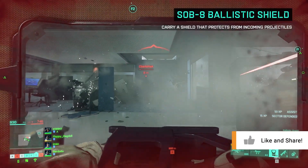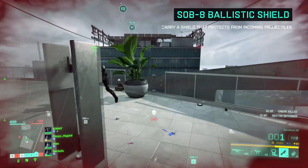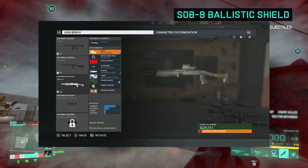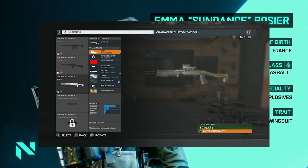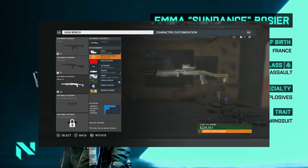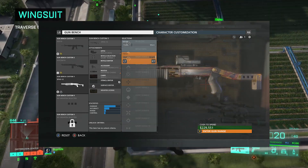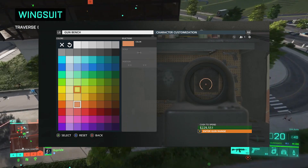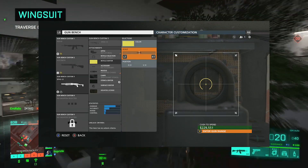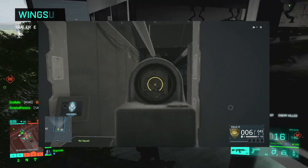There hasn't been a truly immersive Battlefield weapon customization system since Battlefield Hardline, and that was back in 2015. Visceral did it best, offering players incredible control over sights, reticles, and other attachments. You could even change the appearance of camouflage to make it seem more or less worn. They doubled down on all this with the Gunbench DLC, giving players a space to tweak everything and a practice range to test it all out.